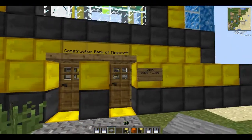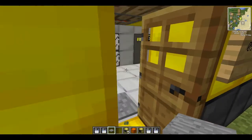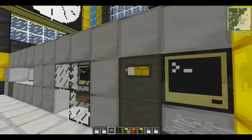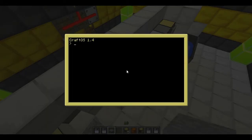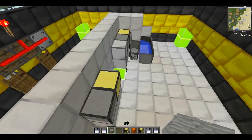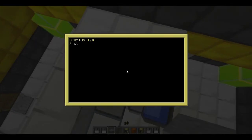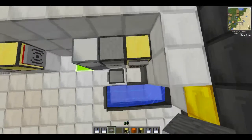So this is the construction bank for Minecraft. Now let's walk in. Obviously there are a few ways you can do this — first I've got to set it up, and I'll show you how it's done later. There we go. That's the server computer. This is the actual ATM. It's got a nice GUI there.